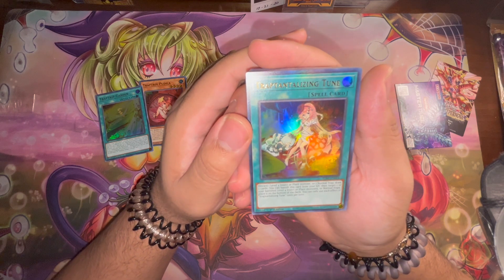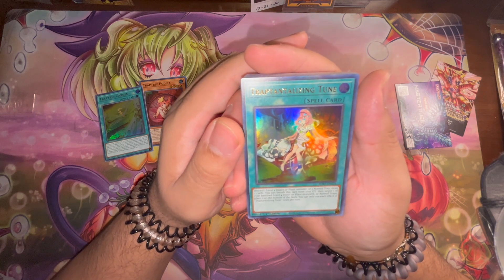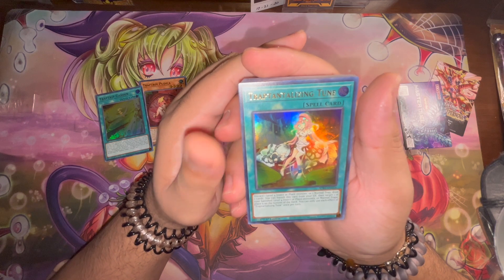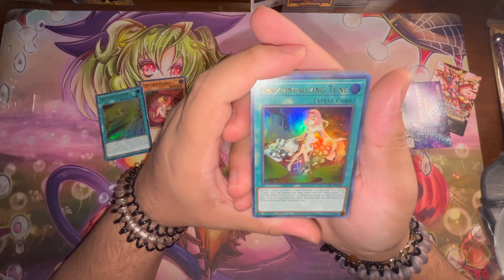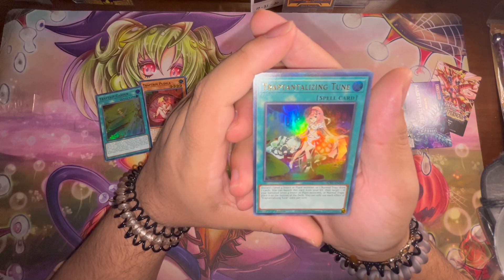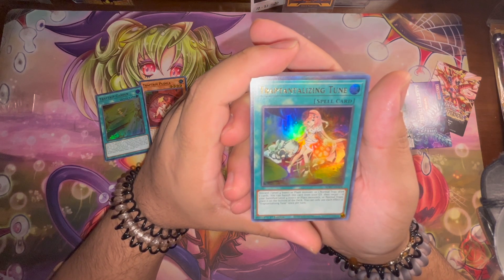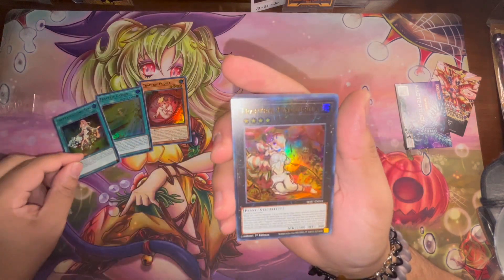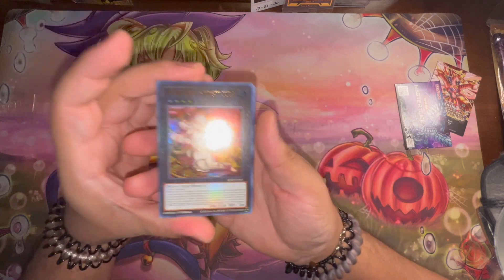Trap Tang Rising Tune — discard one level four plant or insect monster or one normal trap to draw two cards. You can banish this card from your graveyard, then target one of your banished level four insect or plant monsters or normal traps, and place it on the bottom of the deck. I actually like that a lot. And I believe this is the new XYZ for sure.